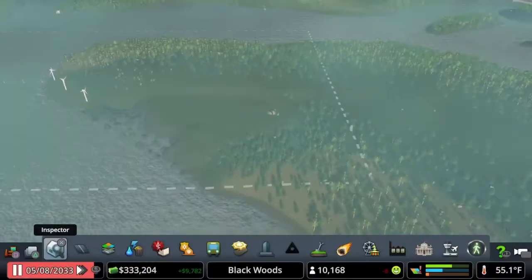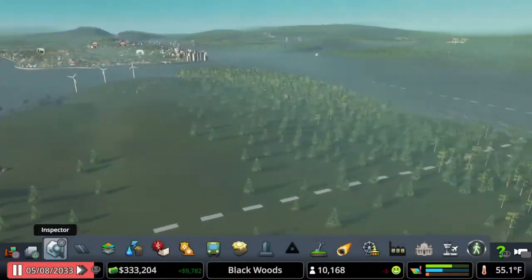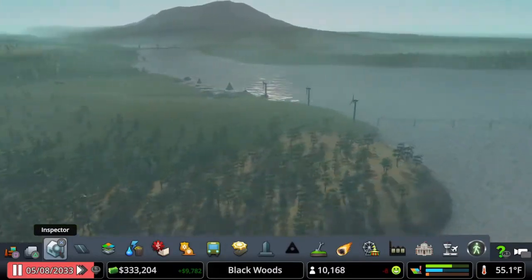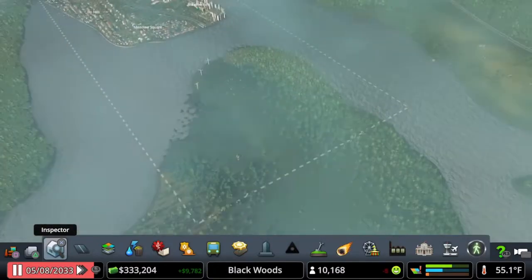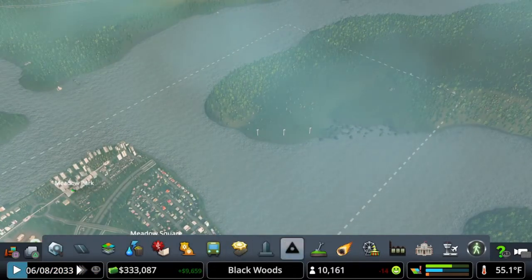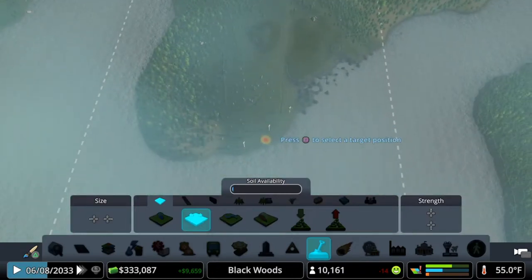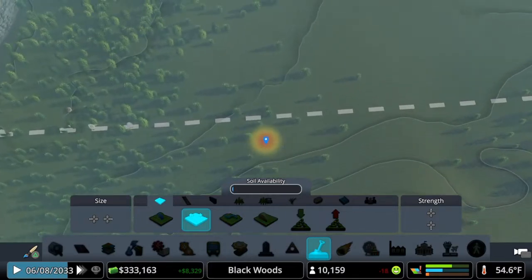The very first thing we're going to tackle is the land that we have terraformed over here. We're going to go ahead and level all this out. Now, this is going to take quite a few years of in-game time to raise the money and actually be able to do this, so we're going to do this off-camera. We'll run this at one time speed for right now, and off-camera we're going to do a lot of terraforming. We're going to go to our landscaping tool over here — level terrain — and I was looking at this a little bit earlier, and I think we're going to level it to about this height back here.